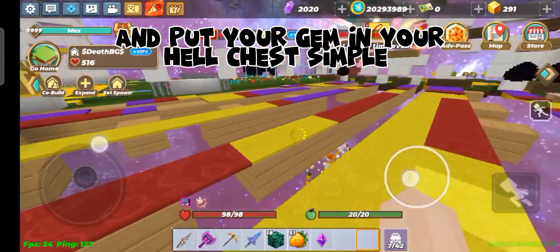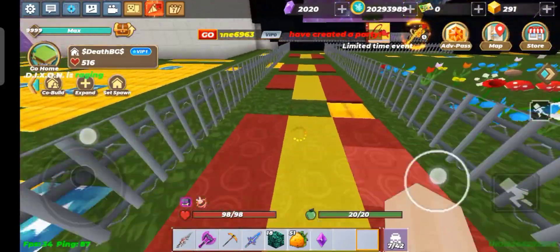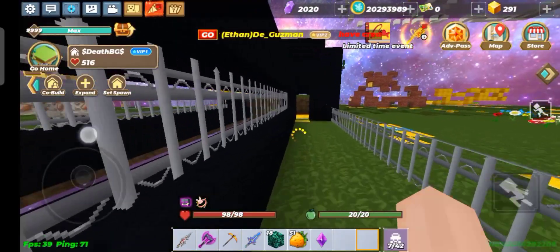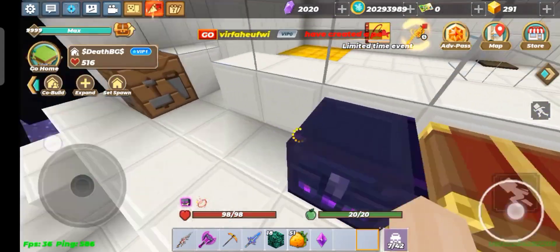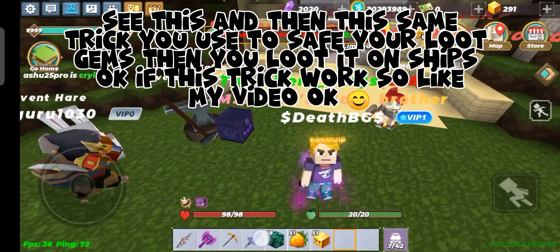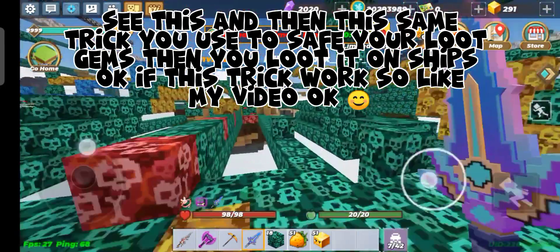And put your gem in your bell chest — simple. See this. Then use this same trick to save your loot gems when you loot them on ships, okay.